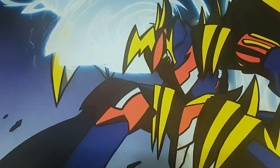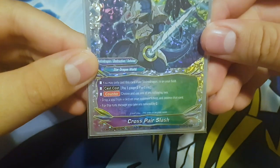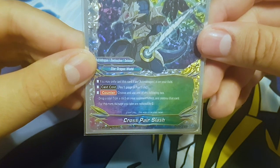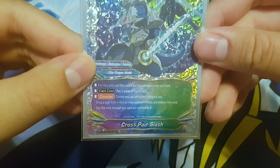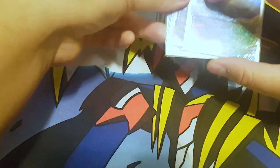Next I run three Cross Pair Slash. You may only cast this card if you have an astro dragon on your field. Cast cost is pay one gauge and pay one life. Counter - choose and use one of the following two: drop a soul from a card on your opponent's field and destroy that card, or for this turn damage you take is reduced by two. I use the damage reduction a lot more than the soul dropping because damage reduction keeps me alive.